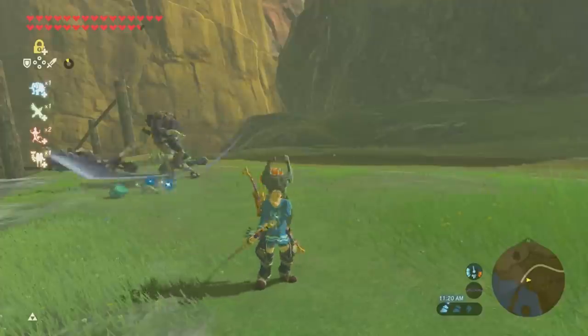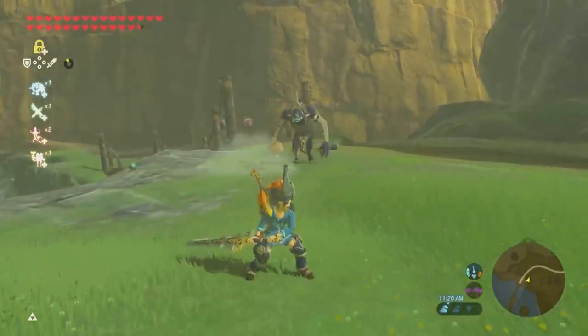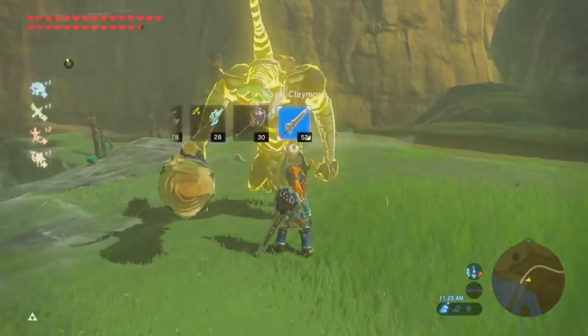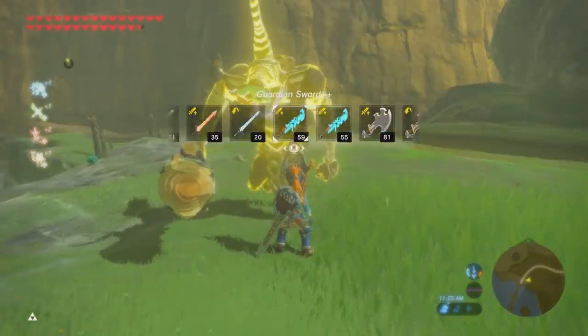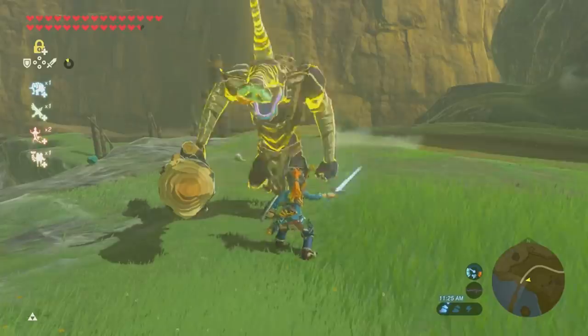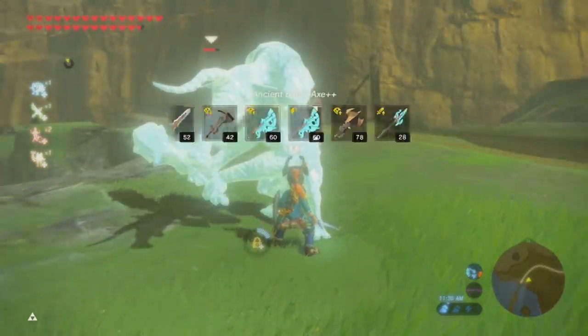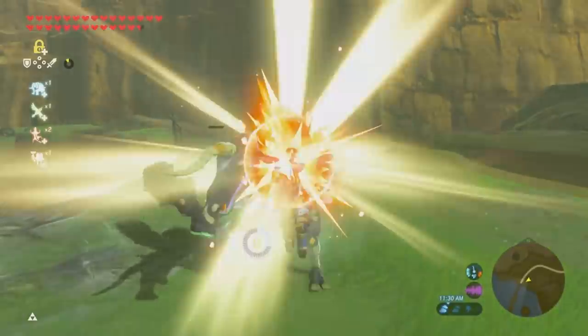Remember, when you're fighting tough enemies, you still have access to your Stasis+ rune — a very powerful mechanic that allows you to take advantage of pulling out a frost weapon. When he goes to attack, you freeze him and then pull out your best two-handed weapon to finish him off.